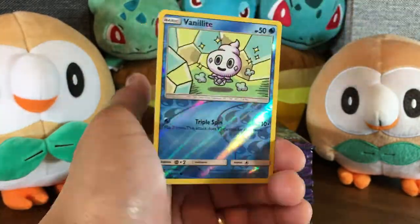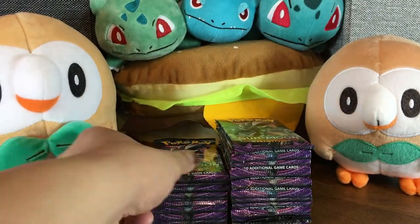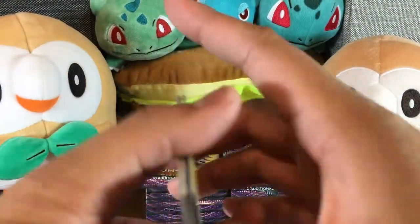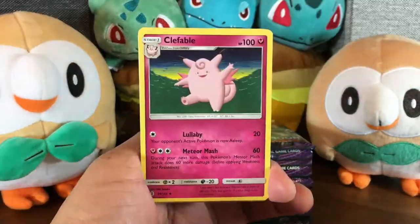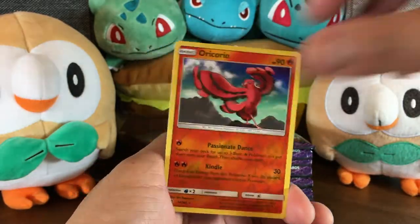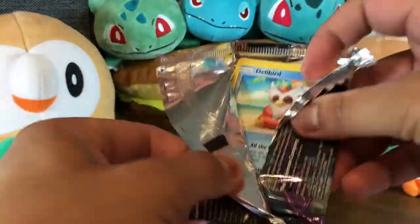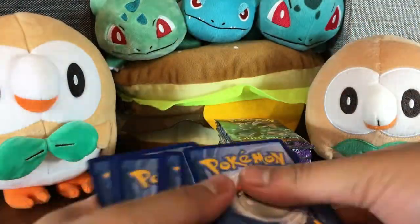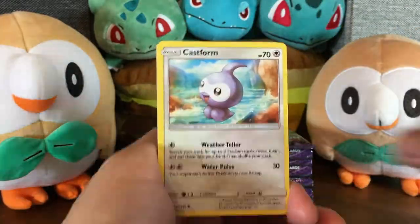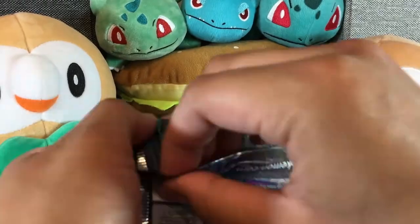So we're going to speed on through. I love the Vanillites. I am going to collect as many Vanillites as I can. Kind of like I'm collecting all of the Big Malasadas from Sun and Moon that I pulled. I'm going to keep all of the Vanillites that I pulled. Anything that's Pokemon cards with food in them? That is pretty cool. If I am missing a card that you think I should collect because it has food in it, let me know. I want to collect all of the food cards because I love food.